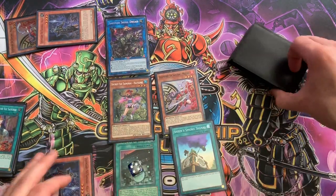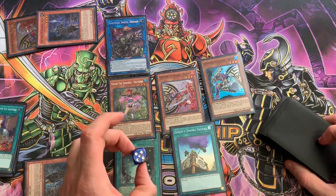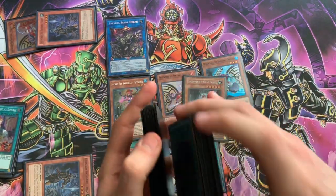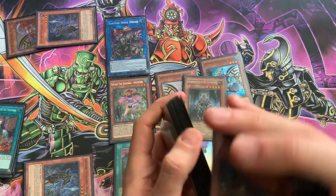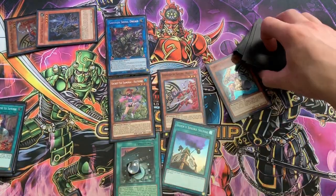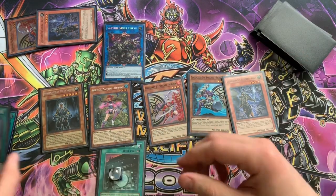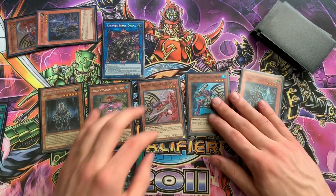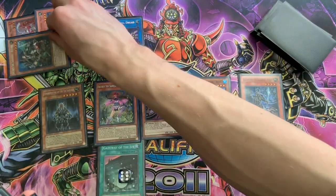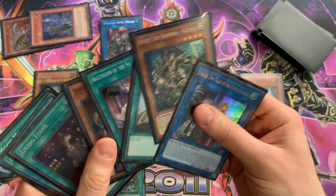We'll activate Smoke Signal while we're in here, add a Blue, Special Summon. Remove four counters and add Grandmaster. It's pretty much going to be the same combo that we just did - we're just going to end on an absolutely nuts board, practically the same board. Special Summon - you'll go up to six counters, two for each Samurai. We have not used Hatsume's effect though. No Phoenix Blade this time around, my bad.